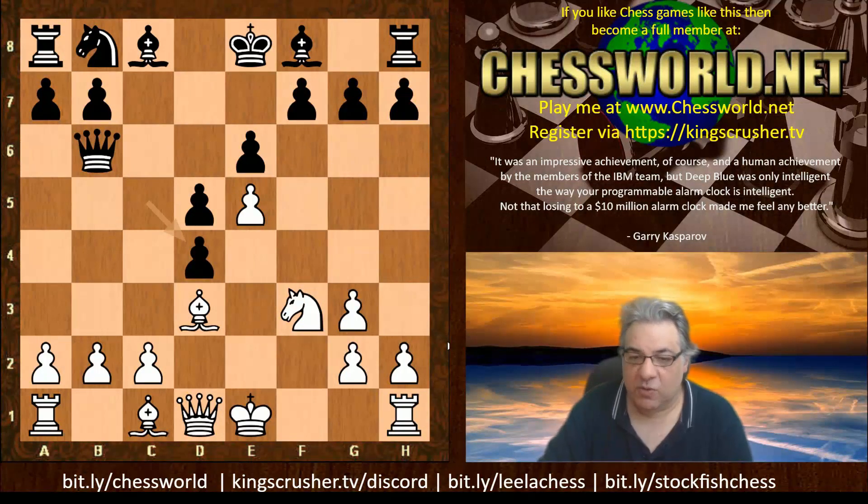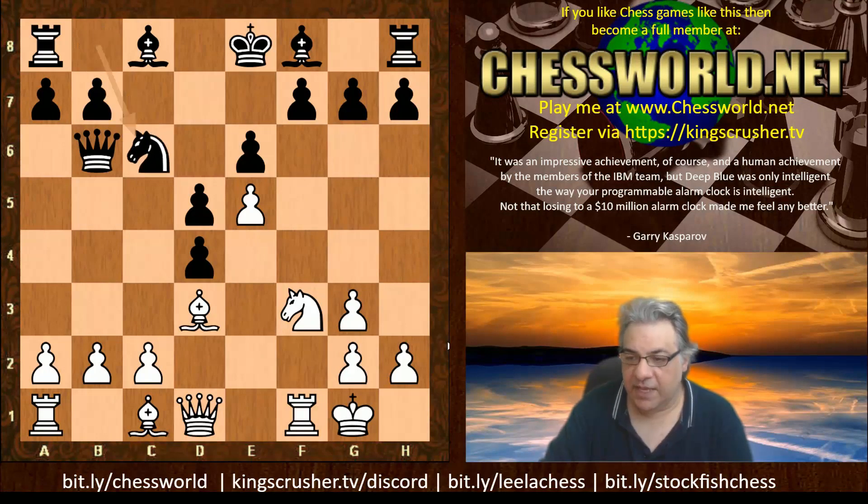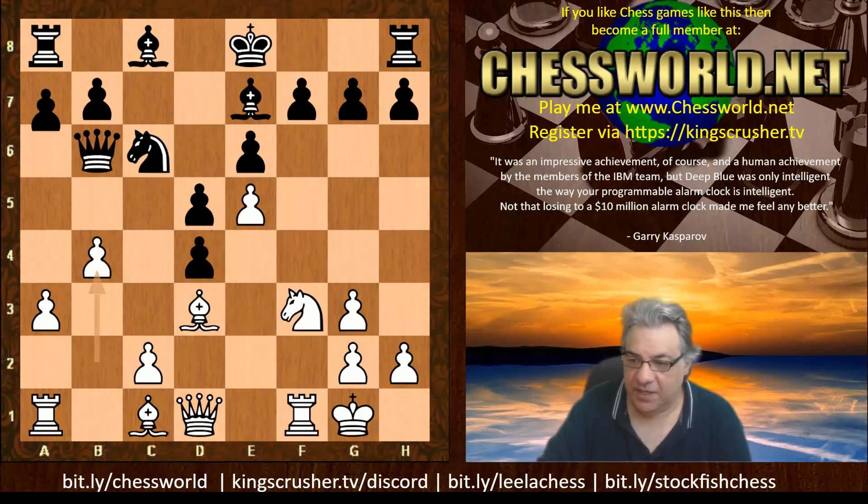cxd4 was actually chosen by Leela. White castles, Nc6, and now there are variances. Stockfish with white actually plays a3, which extinguishes black's use of the b4 square. Leela played Qe1 in their encounter. So we have a very interesting situation: Bishop e7, b4 is played, a6 — otherwise b5 might be useful to undermine black's d4 control.